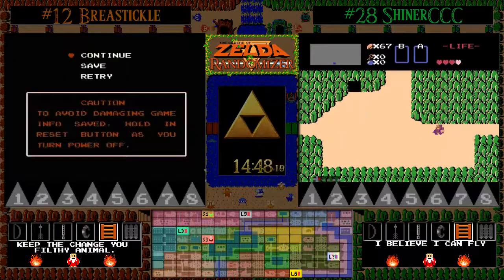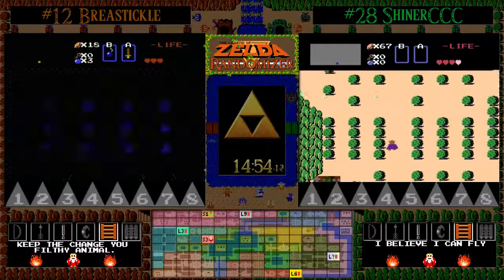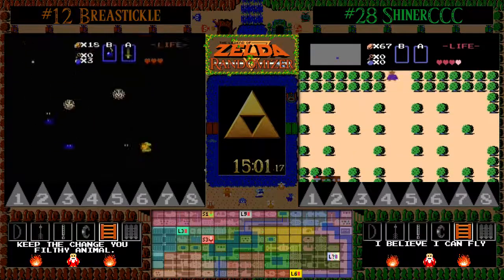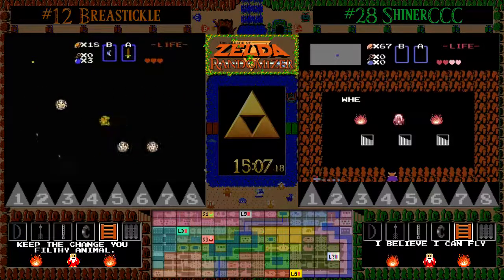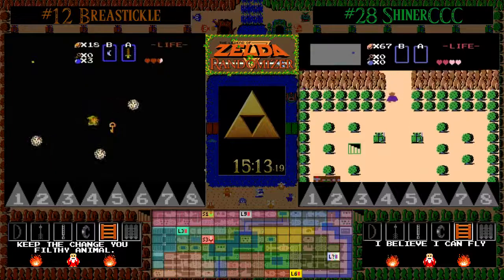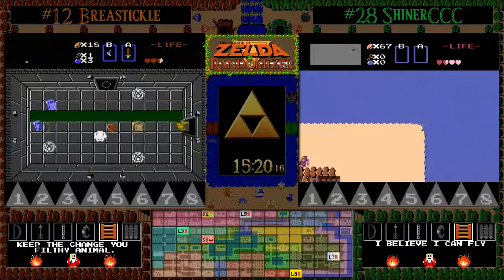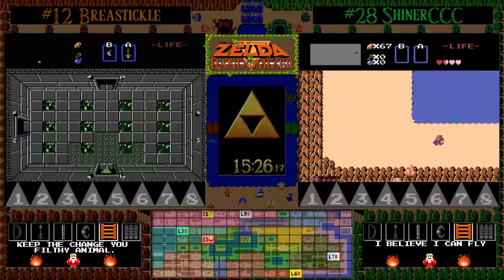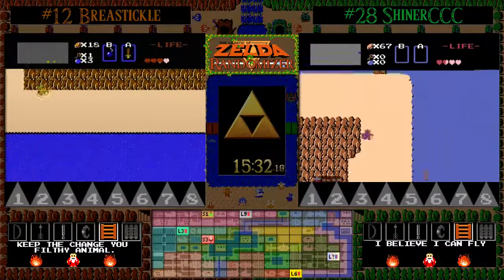BT is back into level 6 now. I agree with his trying to excavate through 6 a little bit here — he does have the sword, which is going to give him more ability to explore than Shiner did. BT making effective use of that inferior model and getting a key for his troubles. So that is two Wizrobe dungeons we've seen of the three we have found so far — this looks like it's shaping up to be a very trolly seed.